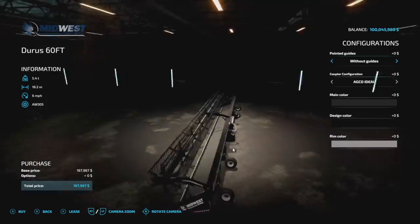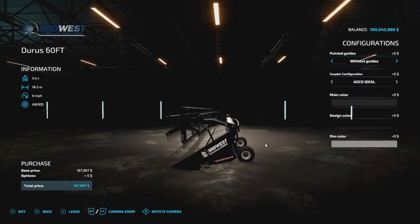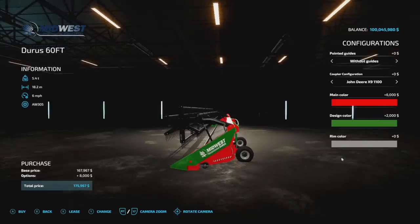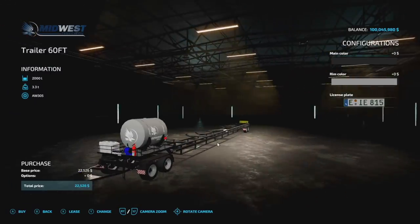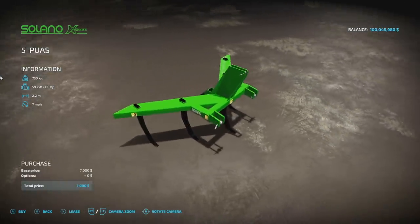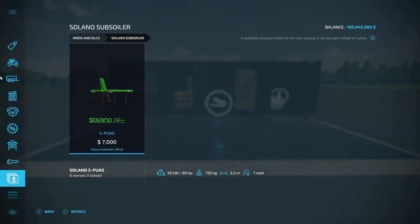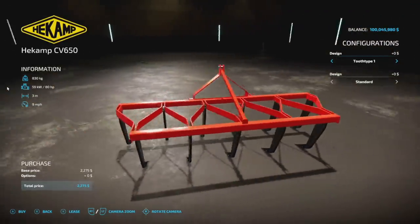Now for PC and Mac mods. First is the Midwest Duras 60-foot - essentially the same as the Lizard Duras with the same coupler configurations. You can change main color, design color, and rim color. The header trailer is also included. Next is the Solano subsoiler - the five-paw version - weighing about three-quarters of a ton, requiring 80 horsepower, with a 2.2 meter working width at seven miles per hour.